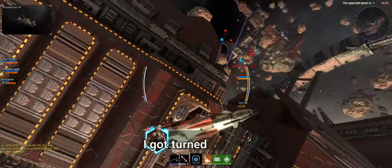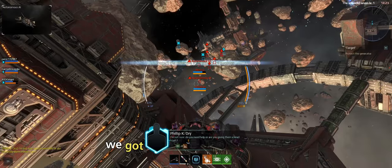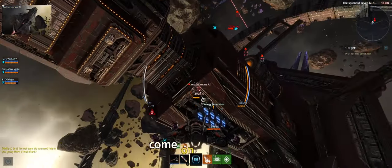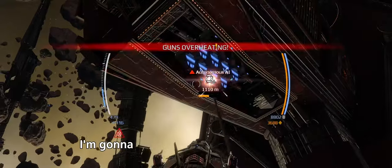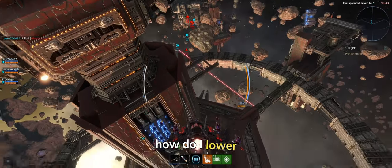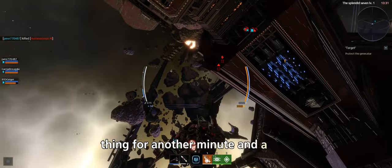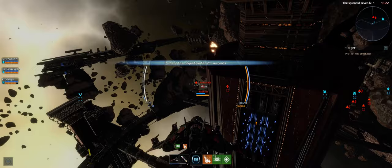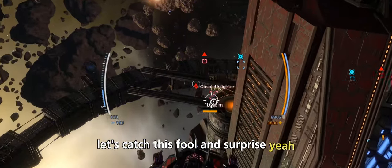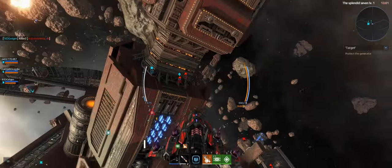Protecting the generator now. Repositioning — I always get turned around in space games. Enemies are ahead of us. Another minute and a half, we got this. One guy getting close — as he comes around the corner, blast him. Take evasive maneuvers! Get away from my generator! Hitting him with a rocket — overheated, but got that fool taken care of. Waiting for more enemies to get closer. The game looks great — lighting effects and everything. Protecting this thing for another minute and a half.